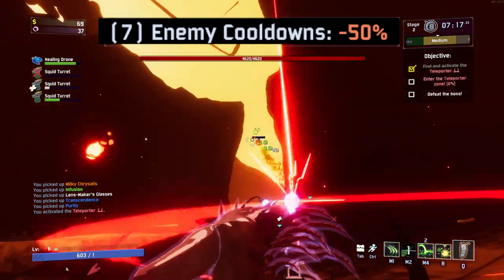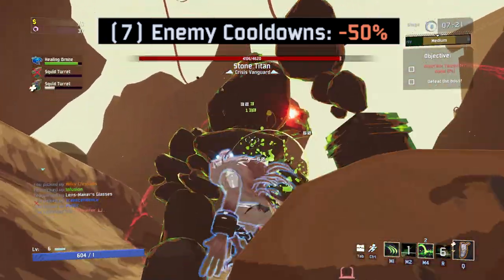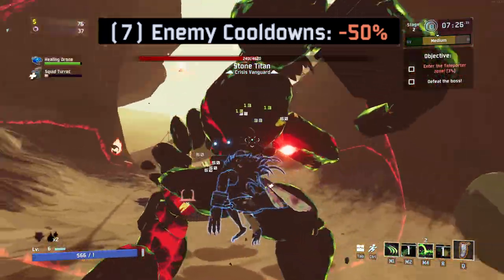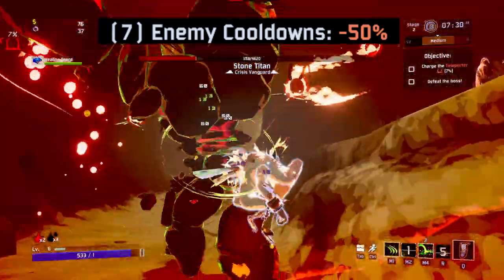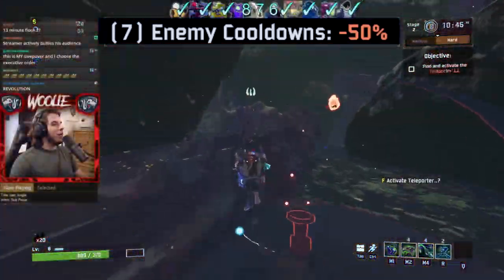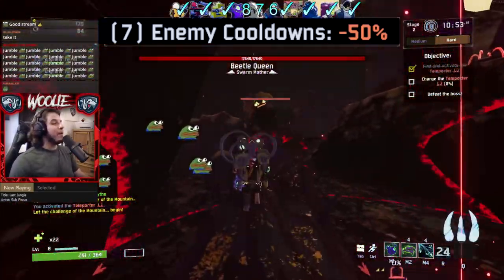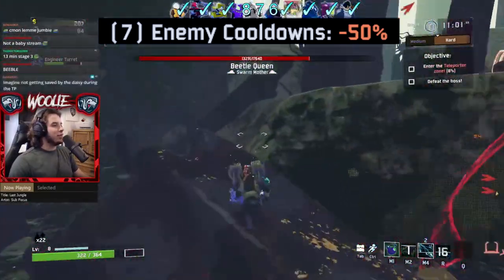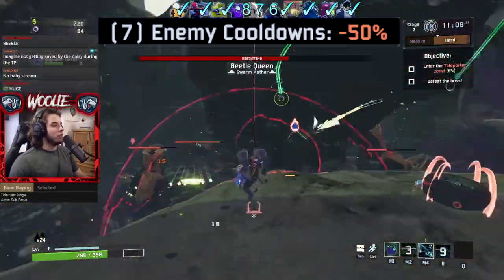E7 is quite the potent modifier. 50% cooldown reduction essentially translates to double attack speed for everything. The only redeeming factor about E7 is that it does not affect the animation speed of attacks, so golems will still take the full amount of time to charge their lasers, contraptions will queue up their spiky balls at the same rate, and the travel speed of all projectiles remains the same. The difference is that the recovery time — from when an enemy's attack ends to when it can begin again — is halved, leading to double the overall attack rate.